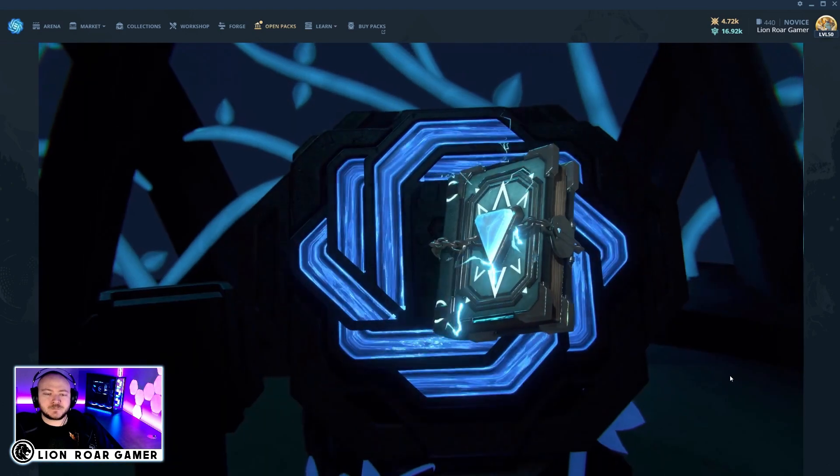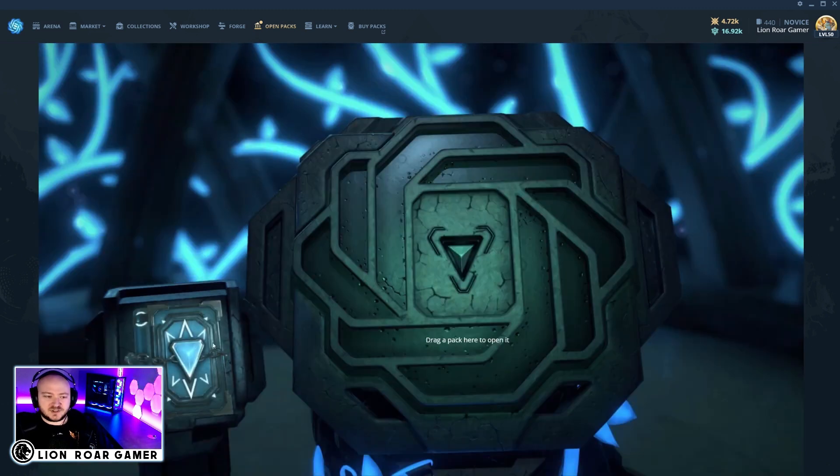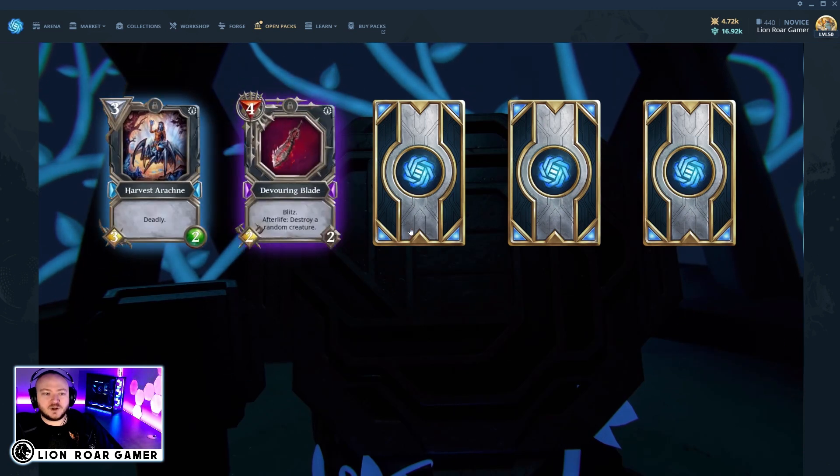Another rare pack — Cursed Kepora, and Jungle Princess, which is a good common. We got another epic: Harvest Arachne, a 3 mana 3-2 with deadly — kills whatever creature it deals damage to. And then a 4 mana 2-2 relic with blitz and afterlife: destroy a random creature. That could be a three-for-one if it kills two small creatures and then destroys a random creature with afterlife. But notice it doesn't say random enemy creature — just random creature — so you could end up killing one of yours, incentivizing more of a control deck.